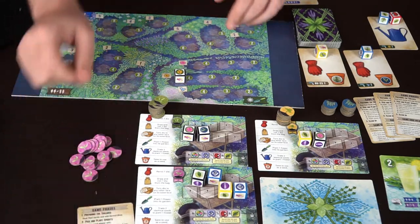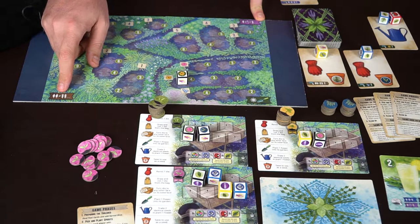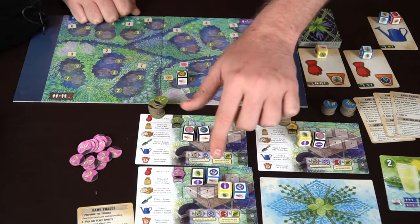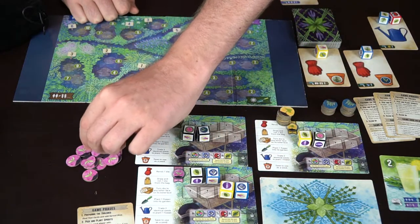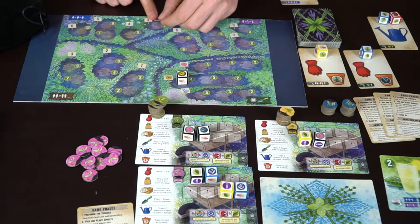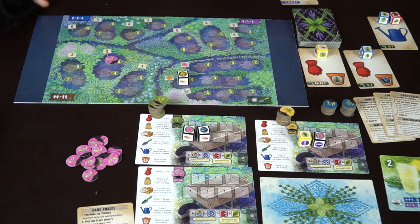Then you can plant seeds into one garden if you desire. All the gardens have different requirements: one is for planting flowers, one is for different types of seeds, one is for all the same type, and one is for pairs that are not the same. For example, using a wild you can make two pairs and plant them for points, or choose four different types, or all three of the same for four points — whatever gives the most value.